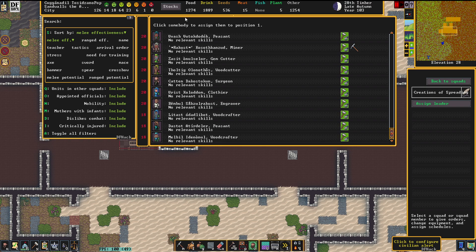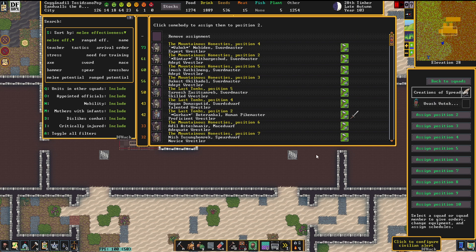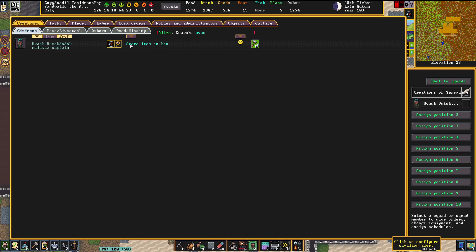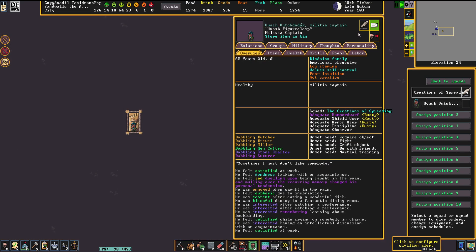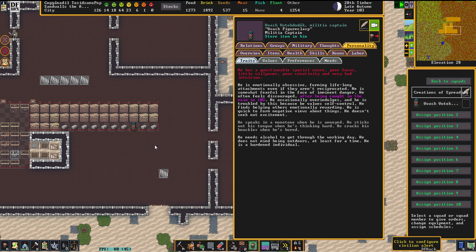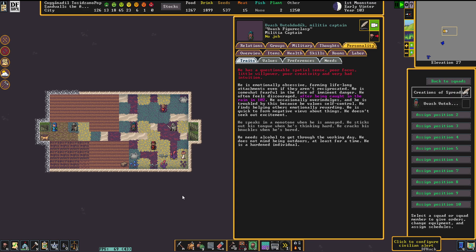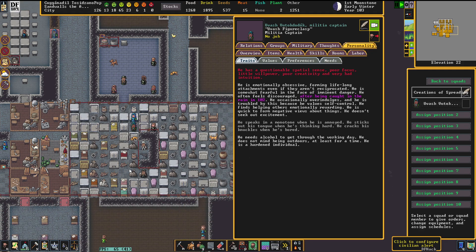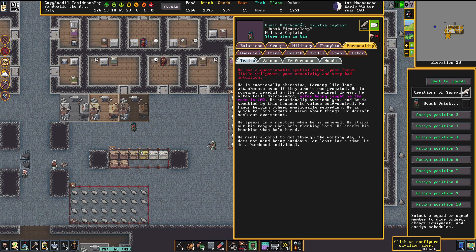So, Dastot or Uvash? Let's see which peasants we still have apart from that. Let's take Uvash. Uvash, my friend, you are our new captain of the Archer squad. Who are you? Tell me your story. Uvash Figureclasp — he's emotionally obsessive, forming lifelong attachments even if they aren't reciprocated. So you're kind of a stalker, eh?